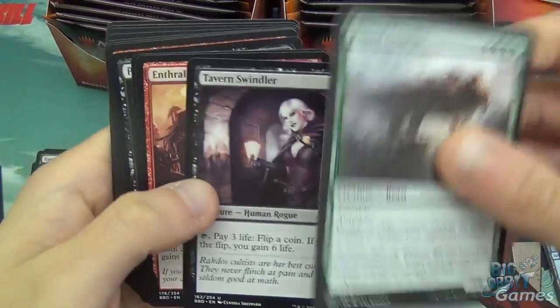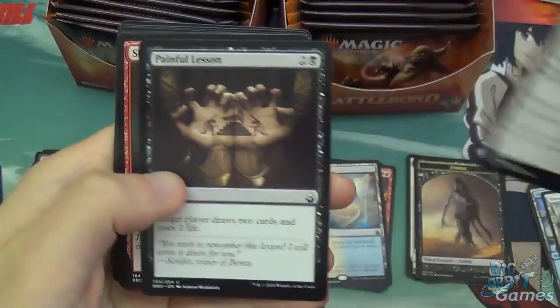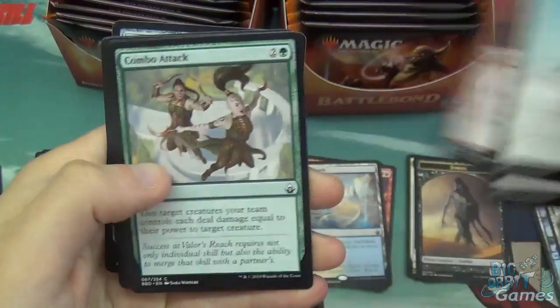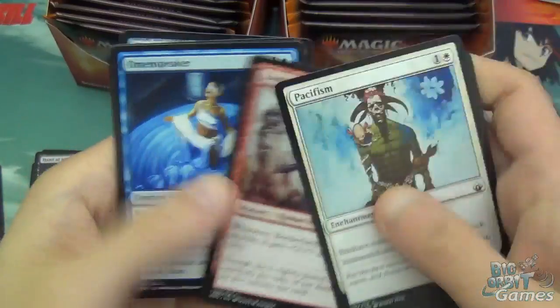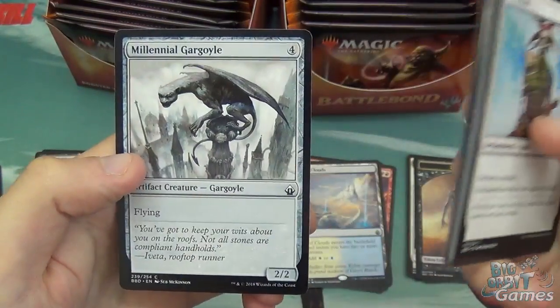Plated Crusher, Tavern Swindler, Enthralling Victor, Pacifism, Painful Lesson, Shock, Combo Attack, Borderland Marauder, Omen Speaker, Giant Growth, Sparring Mummy, and Millennial Gargoyle.